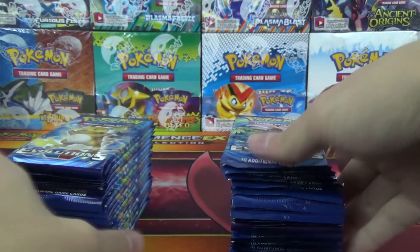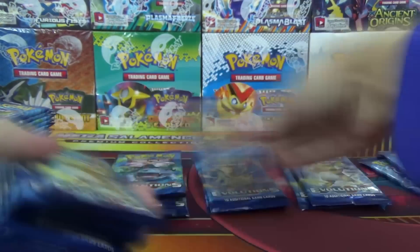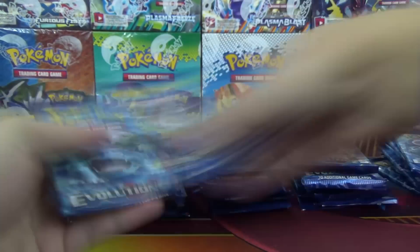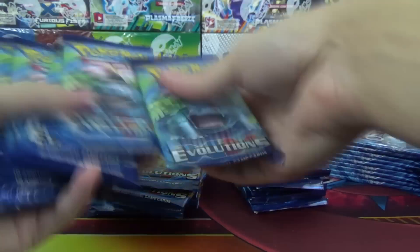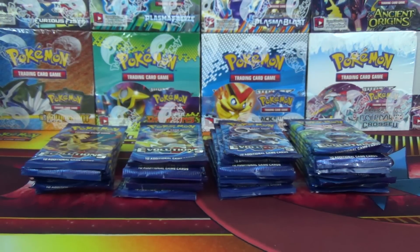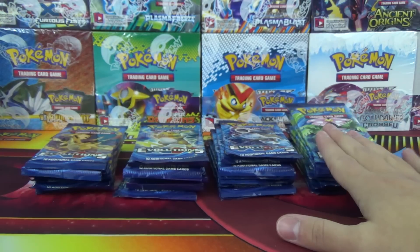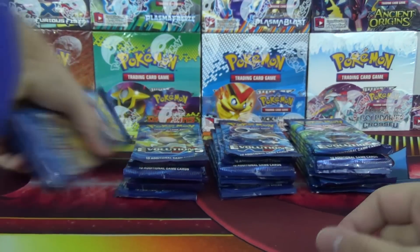Let's speed up the video while I sort the packs out. After sorting, we actually have 10 Mega Venusaur Pack Arts, 9 Blastoise, 9 Raichu, and 8 Charizard packs.